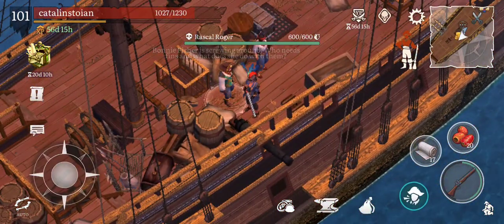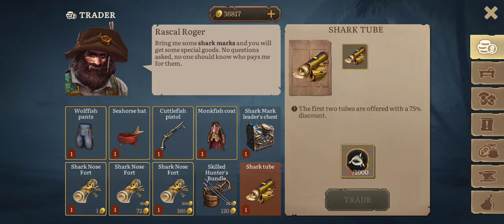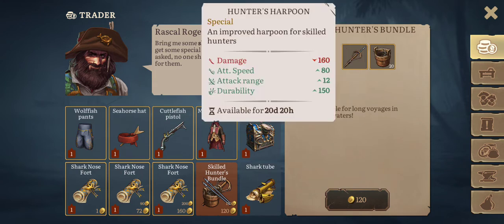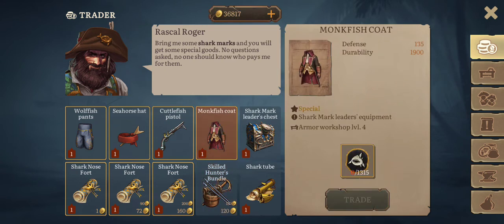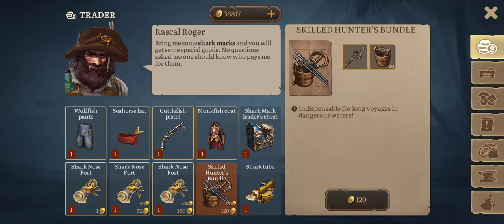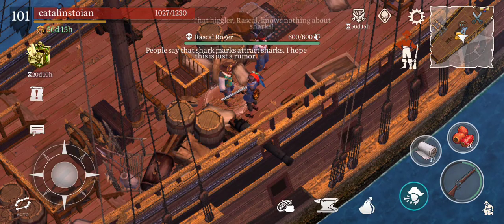Those are the new traders. First of all, Rascal Roger — Skilled Hunter Bundle, Tar and Harpoon. I guess I have to buy those. Okay, I bought them — Tar and Hunter's Harpoon.